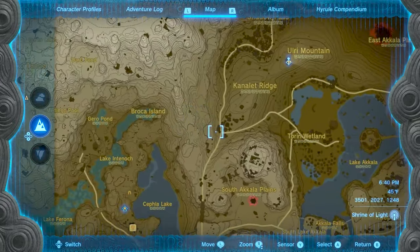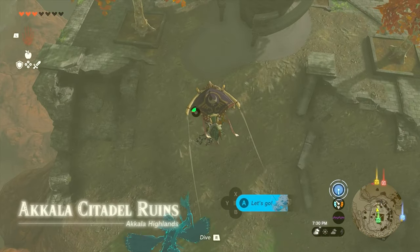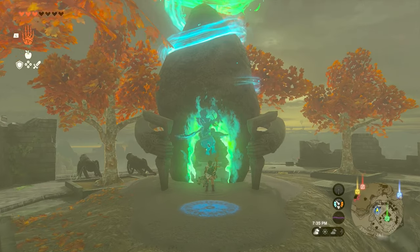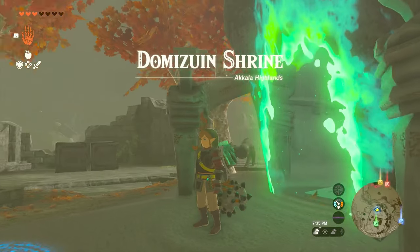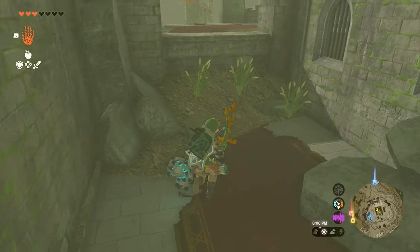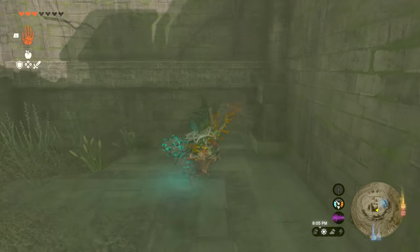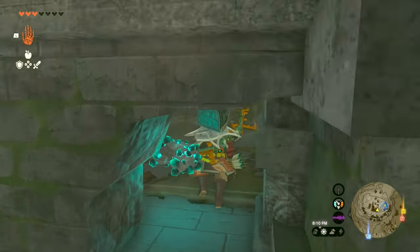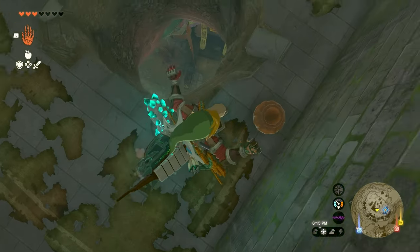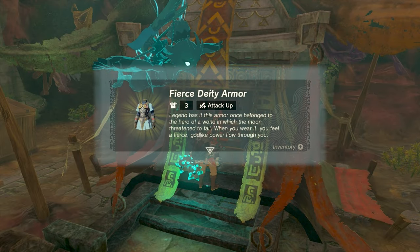The hints are: beneath a bedchamber of Akala Citadel, another one in the skull's left eye, and the last one in an old stump in Hyrule Field. For the first hint, we head to Akala Citadel Ruins in the southern Akala Highlands. The closest shrine to it is the Dummy Zuin Shrine. Navigate and explore one of the rooms in the northwest building ruins, crouch below one of the busted walls, and fall into the opening on the ground to receive your Fierce Deity chest armor piece.